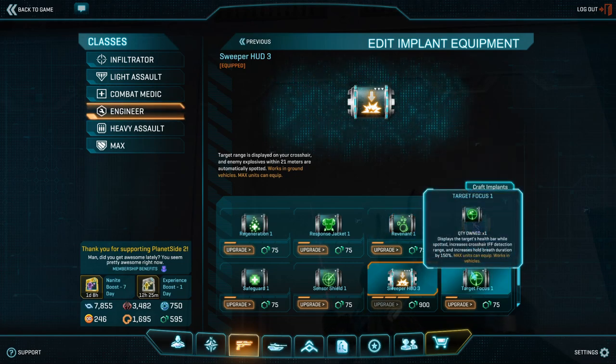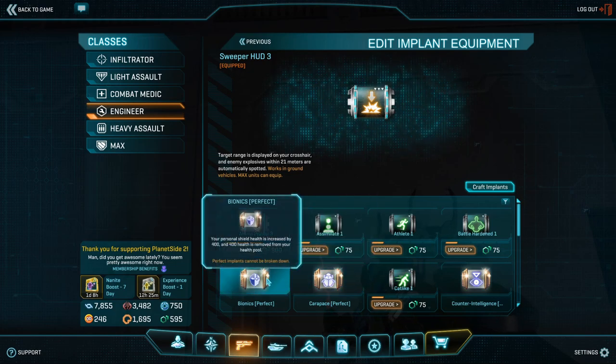First of all, we have Target Focus. I use it to increase the IFF distance on friendly vehicles, which makes it kind of easier for me to pick out and center on them to see what their health is. Another good pick, if you happen to have it, is the Bionics Implant, because having a health bar that regenerates on its own without having to depend on medics — and leaving me free to swap out medkits for mines — is an amazingly cool thing to have.